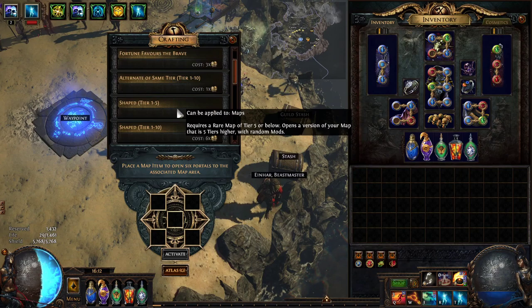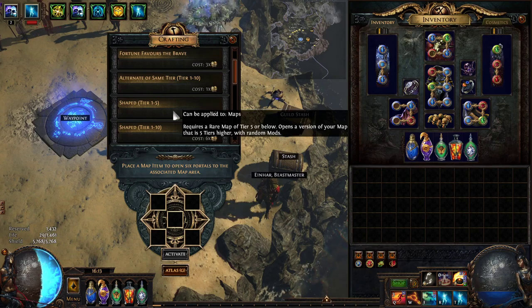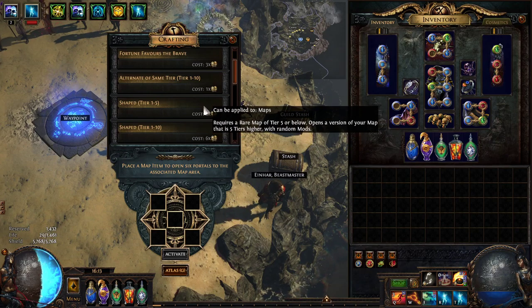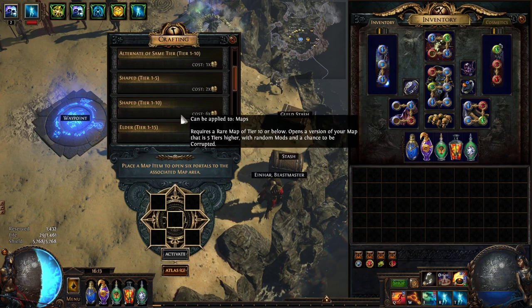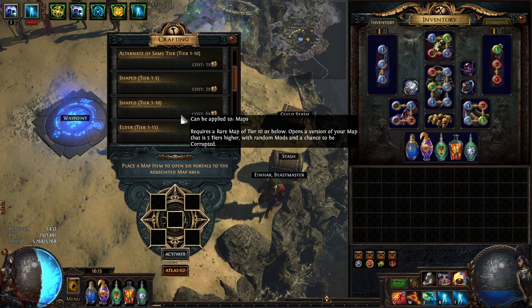Shaped T1 to T5 gives you a map five tiers higher without needing the proper Shaper orb. It's pretty interesting but honestly pretty useless. However, it becomes interesting because of the next one — Shaped T1 to T10. This one gets really, really good because it requires a map of T10 or below and opens a map five tiers higher with random modifiers and a chance to be corrupted.